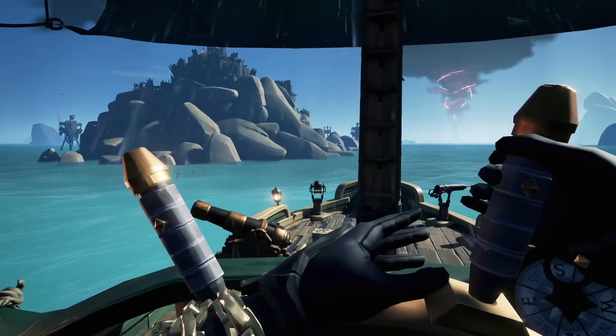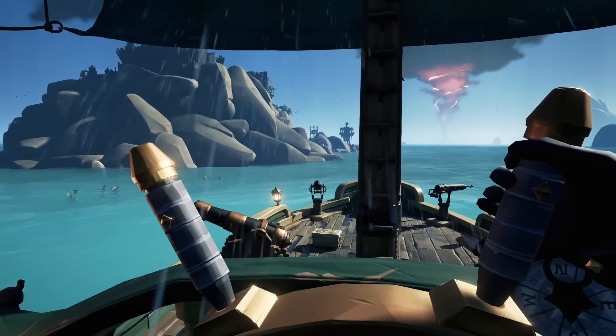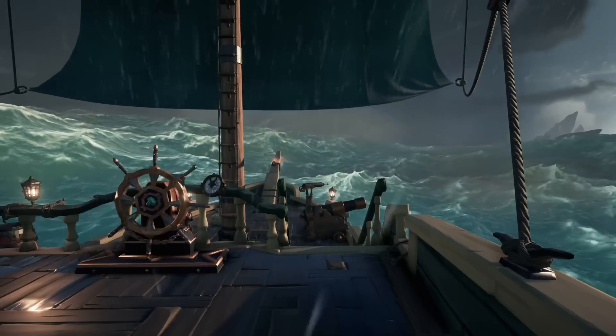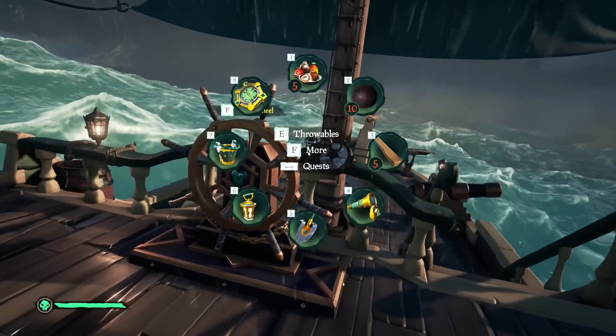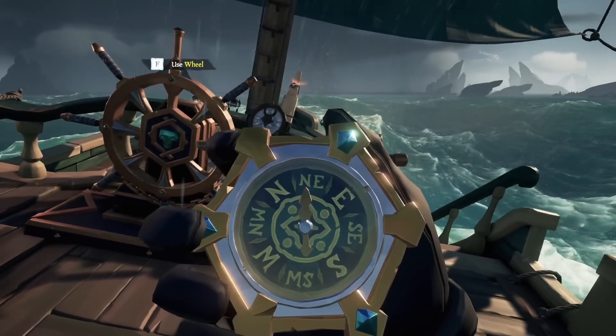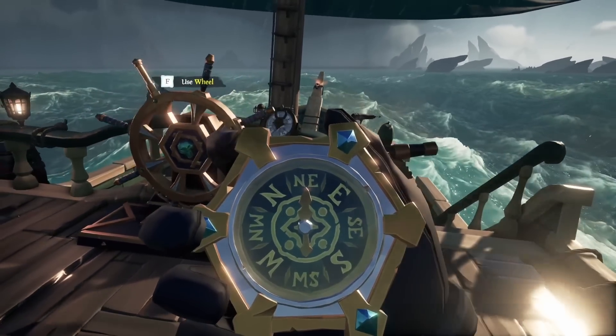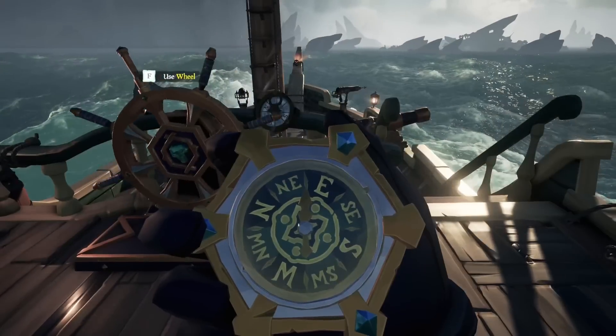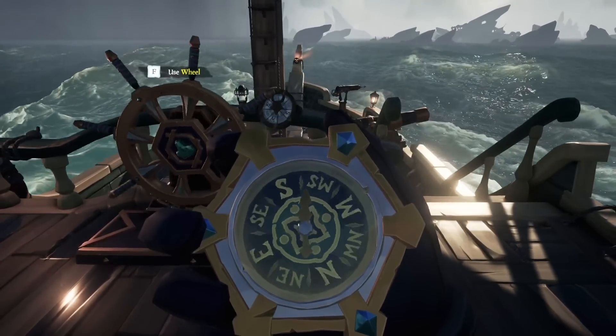If you are heading towards the next island and cannot tell your direction since the storm is driving your compass crazy — the storm randomly spins compasses — there are times where one of them will not be spinning. Get your compass out simultaneously and look at the ship's compass. This way you know where you're going, because one of them at some points will not be spinning.